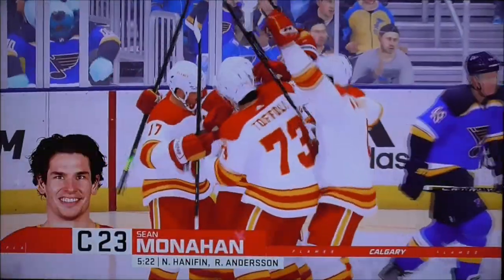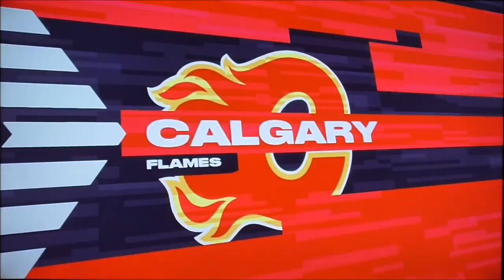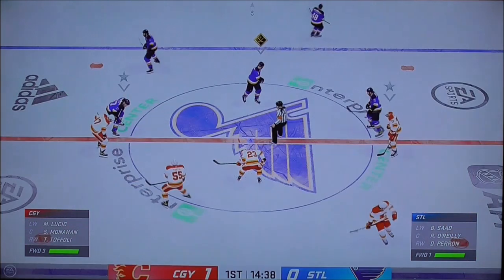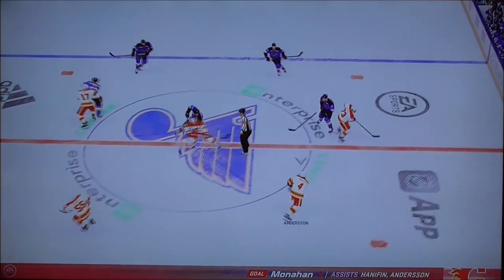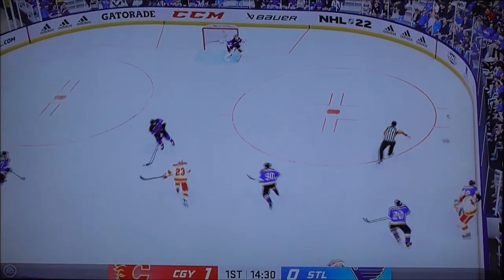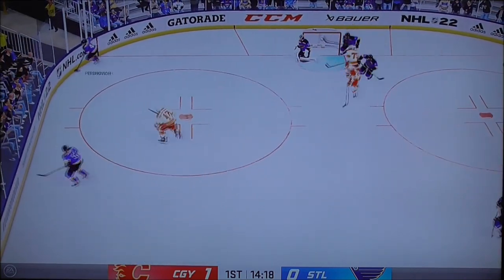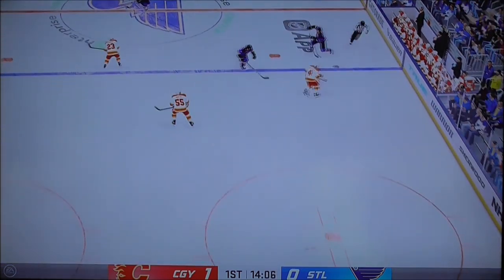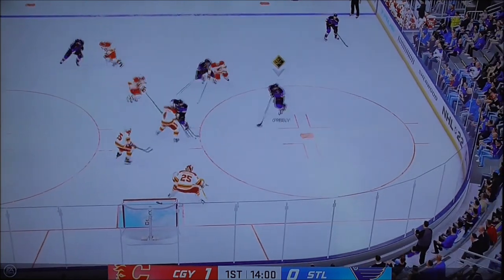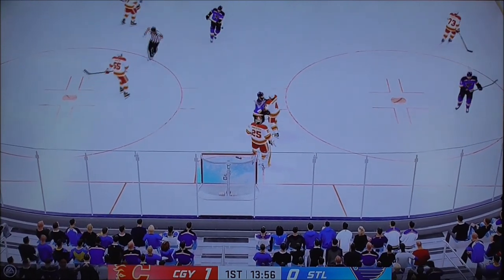Scores! Right on the doorstep — he pounces on a rebound and puts it home! Calgary's got the position every coach loves: the lead. Then you can use your bench, use all the combinations. Calgary goal — his first goal of the season, scored by number 23, Sean Monaghan. Time of the goal: 5 minutes 42 seconds remaining in the first period of the Stanley Cup Playoffs.